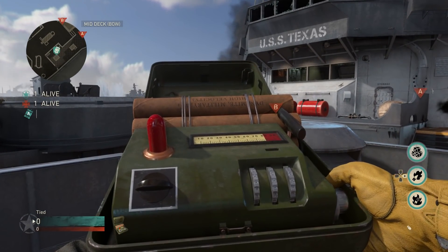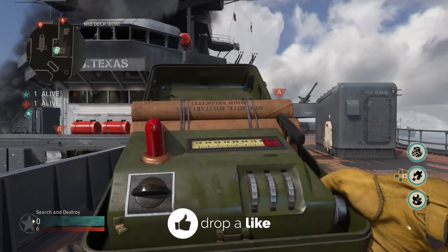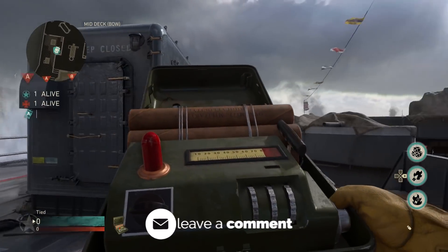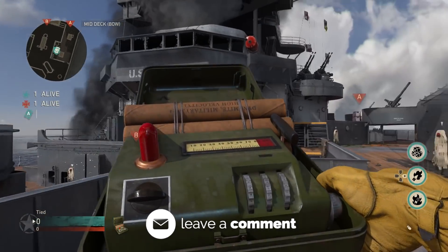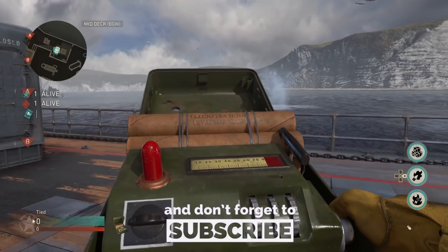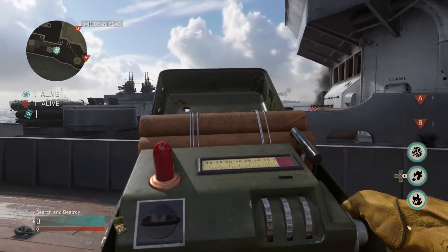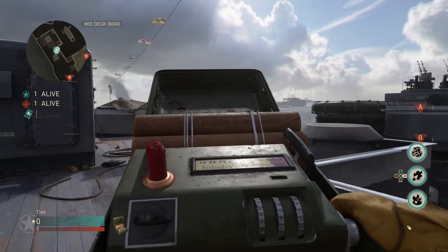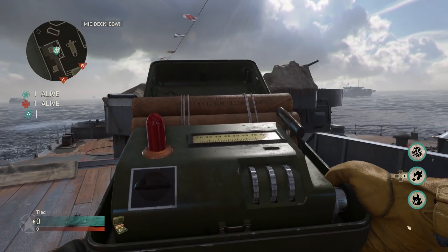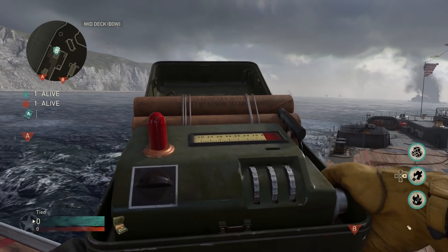What's going on guys, Switch Up here bringing you a brand new video. Today I am bringing you the first ever tutorial on how to do the World War II bomb glitch. It's very easy, can be done online, and can be done an unlimited amount of times in Search and Destroy, so long as you are the one with the bomb. All you're going to need for this glitch is a Molotov cocktail. If you want to do it more than once in a game of SnD, you're going to need to have two score streaks — one being the Molotov cocktail and the other being anything that you want.